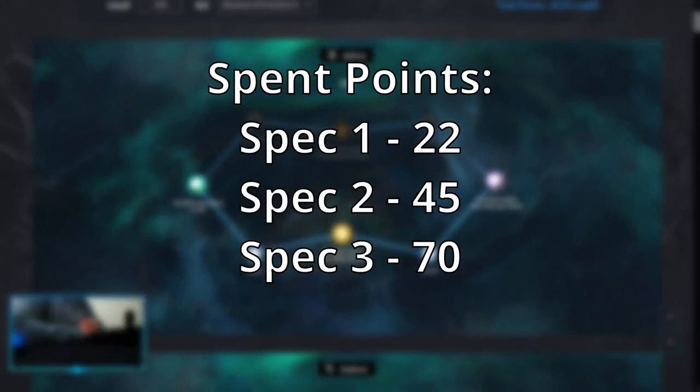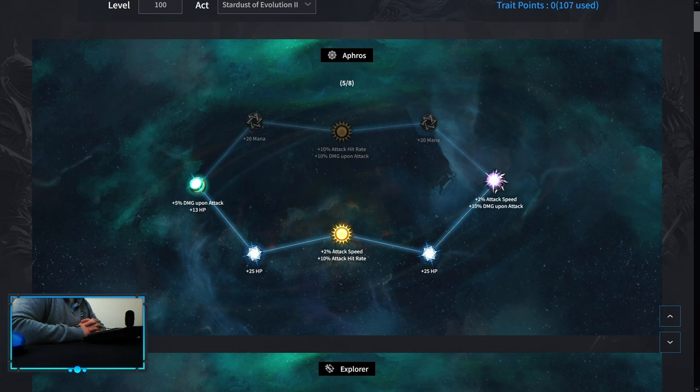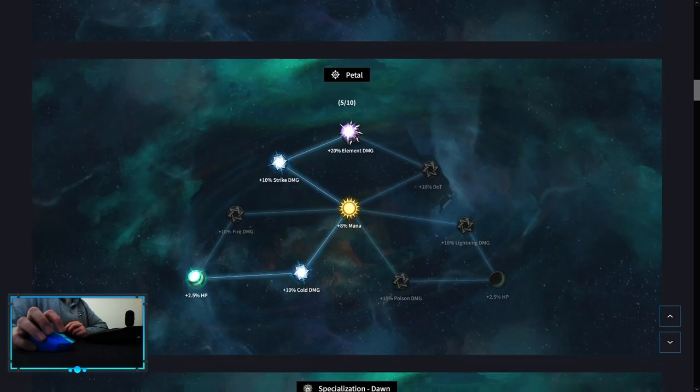For zodiac, the most important thing to note is that you always want to spend your points onto the specializations first. The first pack opens up when you spend 22 points, second at 45, and third at 70. Another thing is that if I say that a zodiac node is optional, you don't have to pick it immediately — you only pick it up when you need some extra points to spend to open up your specializations, or you leave it for last when you pick up the main stuff. So let's start: first Afros, then Explorer gem, Prella, Petal.